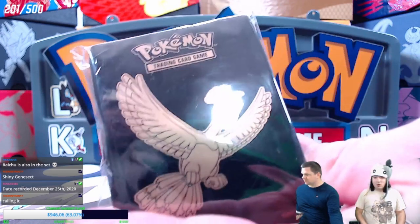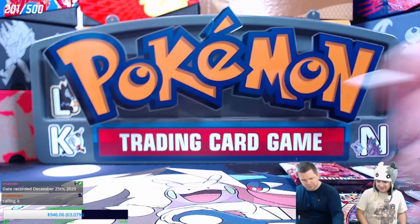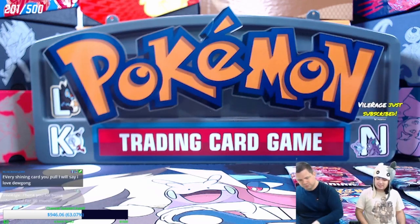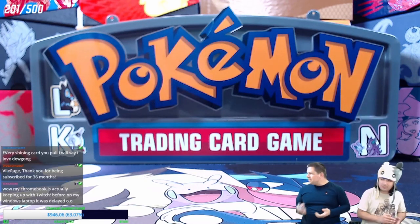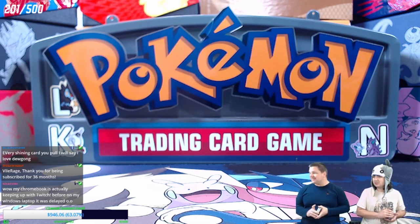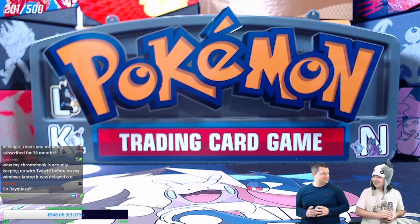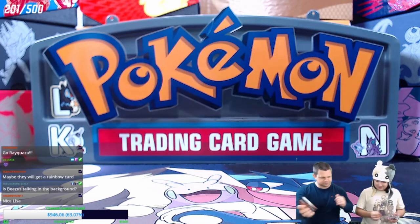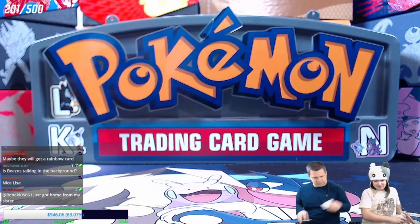Shining Legends is one of a few sets that satisfies both the competitive and collector side. Zoroark GX is still a big powerhouse of that format. There was also decently competitive stuff here — Shining Mew and Jirachi saw a little bit of play, and Mewtoo was splashed at something. Marshadow was one of the biggest meta things in all of Sun and Moon. Zoroark GX was meta from when it was released all the way until it was rotated out.